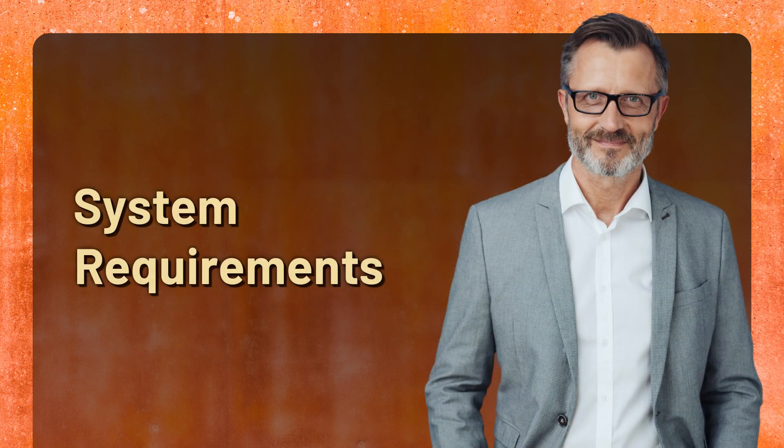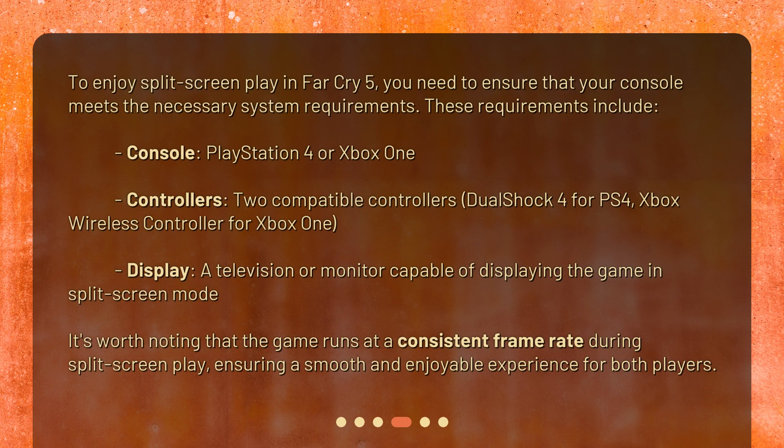System Requirements. To enjoy split-screen play in Far Cry 5, you need to ensure that your console meets the necessary system requirements. These requirements include: a PlayStation 4 or Xbox One console, two compatible controllers — DualShock 4 for PS4 or Xbox Wireless Controller for Xbox One — and a television or monitor capable of displaying the game in split-screen mode. It's worth noting that the game runs at a consistent frame rate during split-screen play, ensuring a smooth and enjoyable experience for both players.